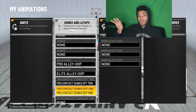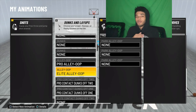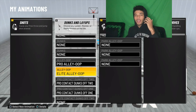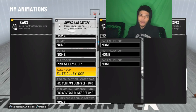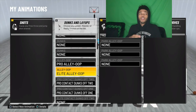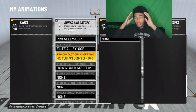This is probably the most important thing you need: get the pro alley-oop and elite alley-oop — just get both of them, every alley-oop that you can possibly get. That makes it so you can actually use alley-oops when somebody throws one to you. If you don't have these, you're either gonna do some basic animation or you're just not gonna be able to catch the alley-oop at all because you don't have anything equipped.